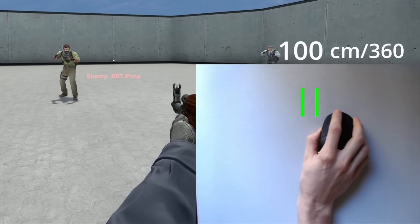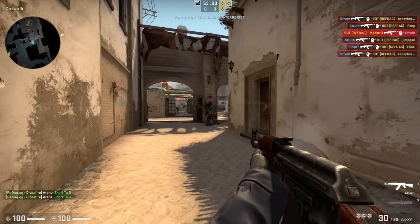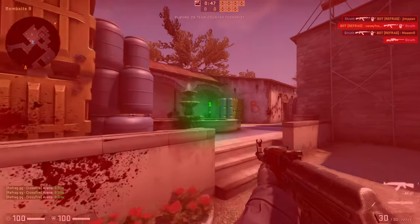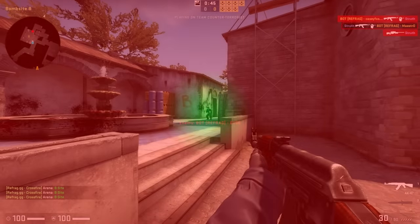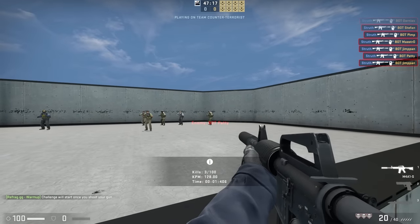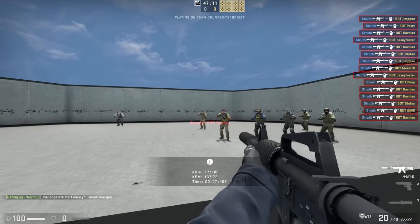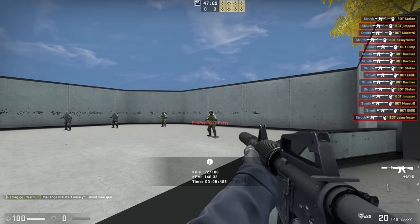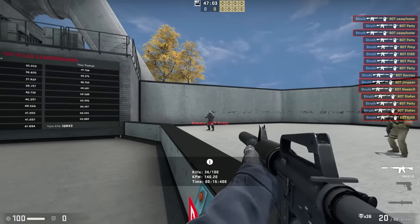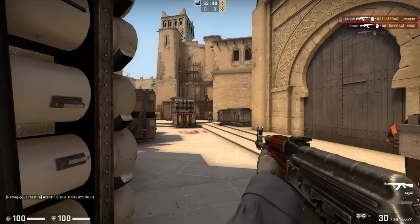Now that we know exactly how low sensitivity works, the next step is leveraging it to improve our own aim. We can't just keep lowering it to improve our accuracy, as the trade-offs become too detrimental, so we have to find the right balance that works for us. Aim training, or even 100 targets, while useful for mouse control and warming up, are typically poor methods of finding your most performative sensitivity. Amongst variables like engagement distance, player and target movement, they tend to be missing the key variable of lethality — we aim differently when we're on a timer and have to take them down before they get us.